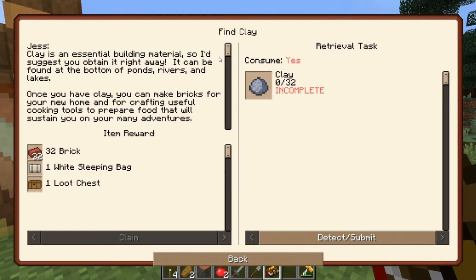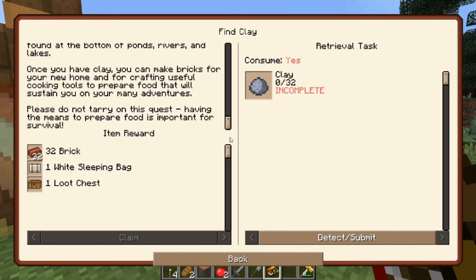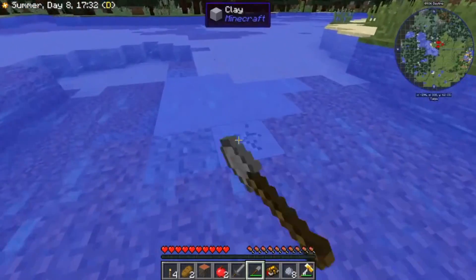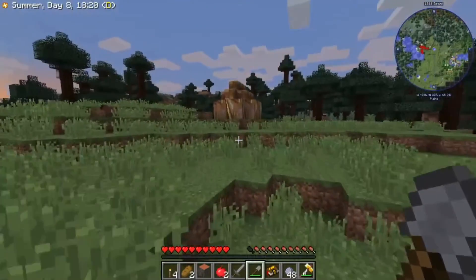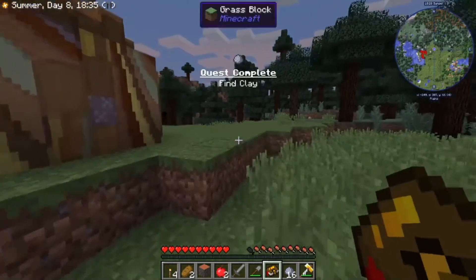Let's just move on here. Clay is an essential building material, so I'd suggest you obtain it right away. It can be found at the bottom of ponds, rivers, and lakes. Once you have clay, you can make bricks for your new home and for crafting useful cooking tools to prepare food that will sustain you on your many adventures. Please do not tarry on this quest. Having the means to prepare food is important for survival. Half a stack of clay coming up. Is it a beehive? Oh, beehive. There's a village on my land. At the spot that I planted this tent five minutes ago, someone came and built an entire village next to it. Overnight. The nerve. Well, we do have this clay, so I'll turn that in for some brick, a sleeping bag, and a loot chest.